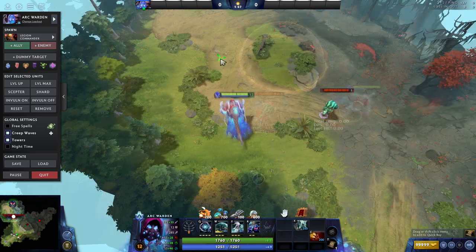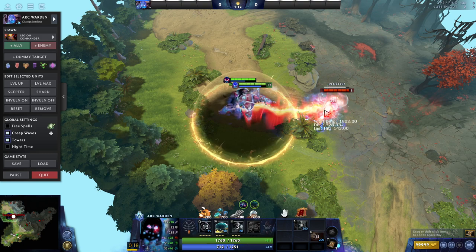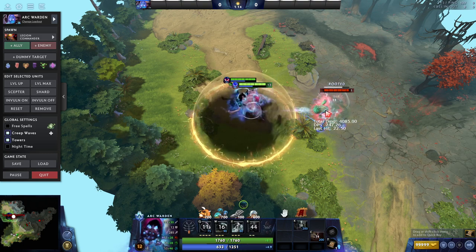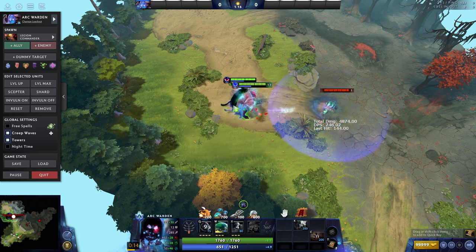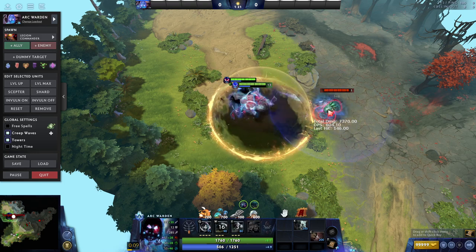This isn't just on micro heavy heroes either. Many supports in particular will have a point and click stun that can become just a bit faster if you make the transition to using it. If you're still on the fence about quick cast, I can't recommend it enough. It takes a bit of time to get used to, but to say that it's time well spent is just a bit of an understatement.